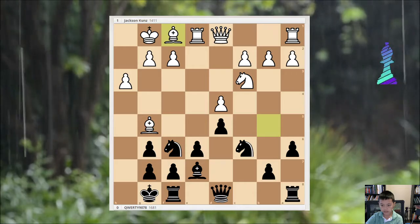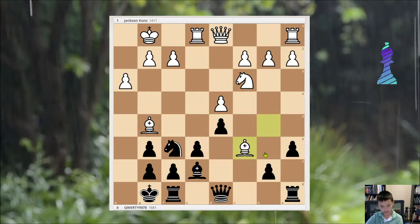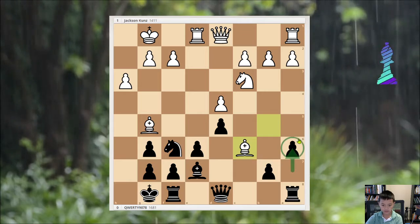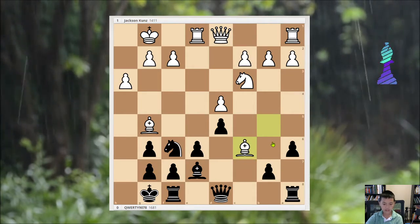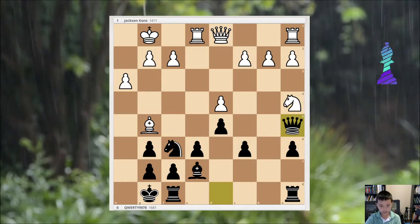Here, instead of playing Bb1, he should have played Bxc6, which is pretty much taking advantage of my last move, which was a6. Let's just run through the variation.